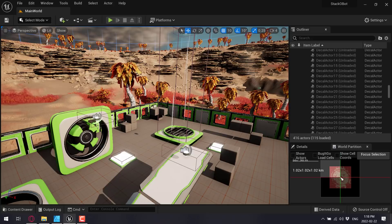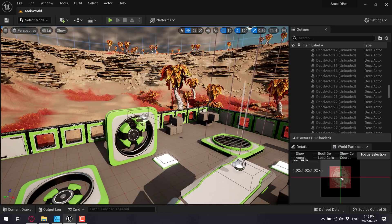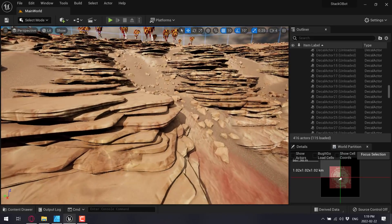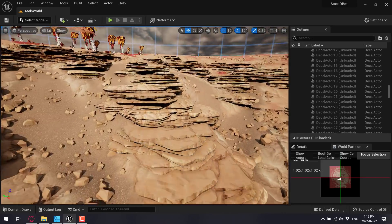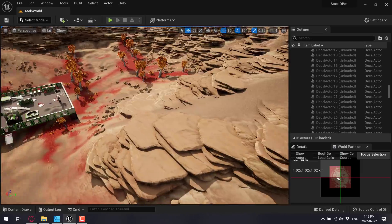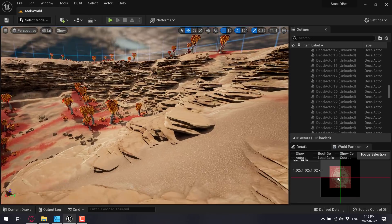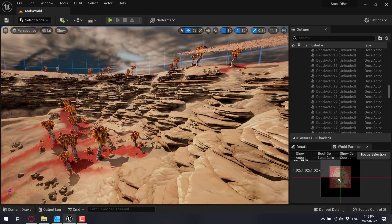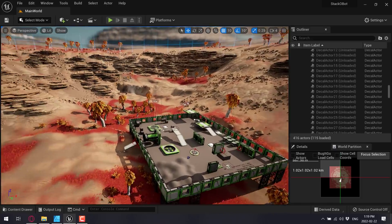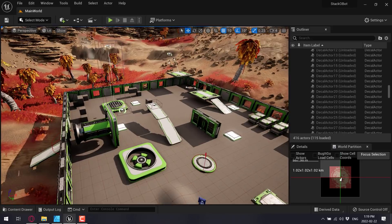There's Lumen and there's Nanite — the two major features of Unreal Engine 5. With Nanite, you can see these really high-resolution photogrammetry scanned rocks in action. What it allows you to do is use basically as high a polygon model as you want, and Unreal Engine takes care of all of it for you.